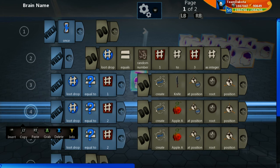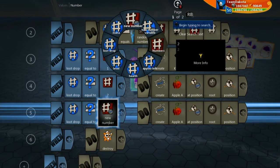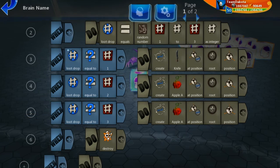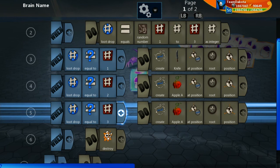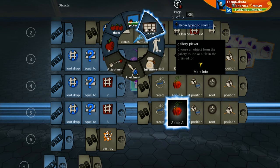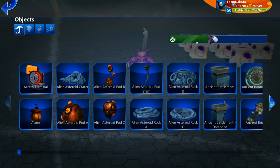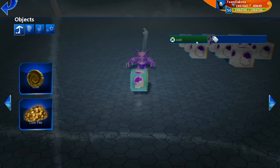I can just copy this entire thing, and now say when loot drop is equal to 3 instead of 2, then we are going to, instead of create apple, let's create a coin. So we're going to gallery picker, let's just type in coin in the search up here, and we're going to choose coin.